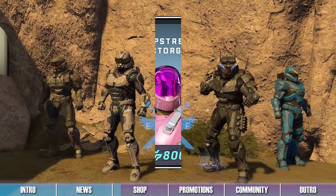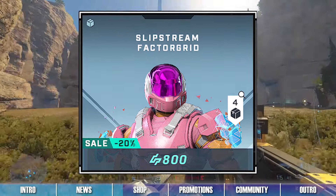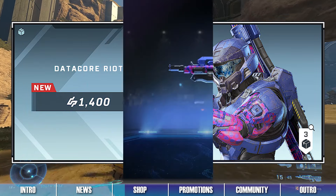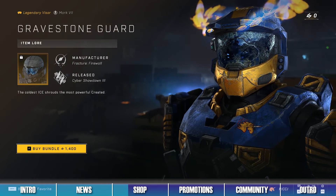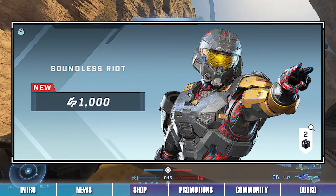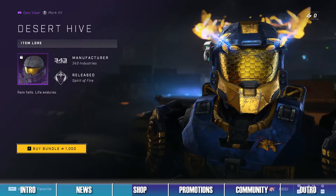Out of all the bundles, the Slipstream Factor Grid Bundle is the first semi-weekly bundle for this week. The first bundle in the shop is the Data Core Riot Bundle, which contains the Data Core Riot Weapon Coating, the Extended Riot Armor Coating, and the Gravestone Guard Visor. The second bundle in the shop is the Soundless Riot Bundle, which contains the Soundless Riot Armor Coating and the Desert Hive Visor.